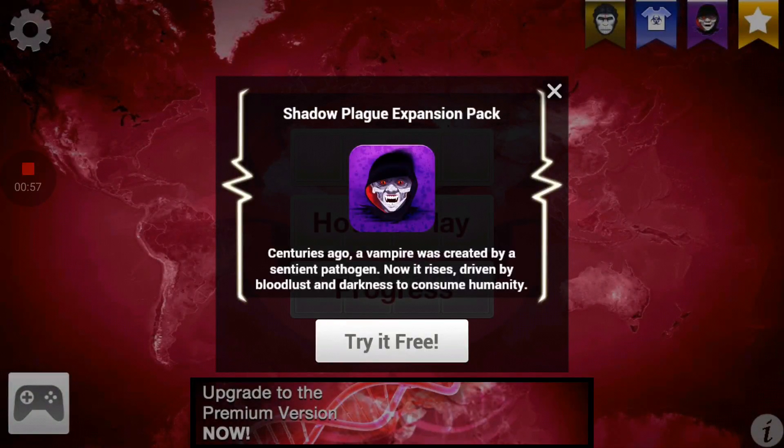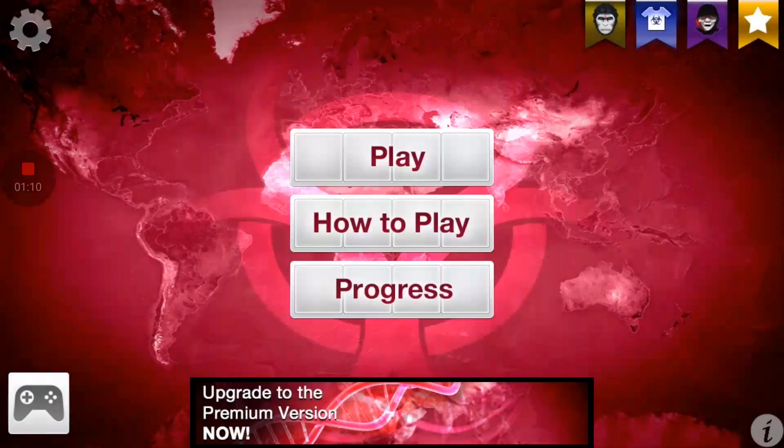Of course, you can do the upgrade and do the premium version to where you have all this stuff without having to do the free trials. But there is a little trick to it — if you play the Planet of the Apes or the Shadow Plague Expansion pack and you want to try it again, all you have to do is go into your cache and clear your cache of the game and go back into it. You lose everything you've done on the game, but you get to play it again. It's not really hurting anything because it's not like something you really care about saving.